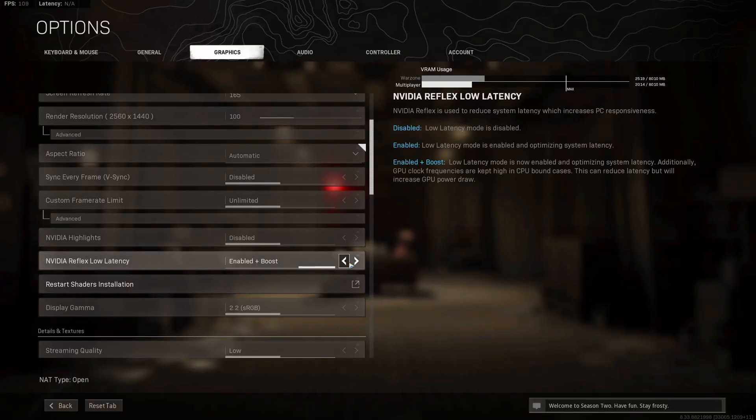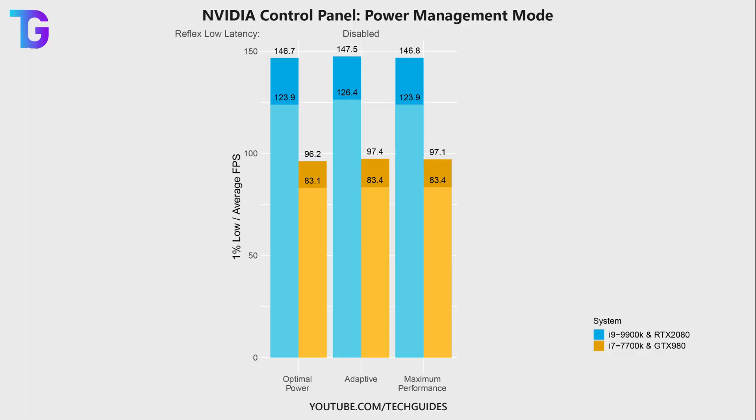For today's video I disabled Reflex Low Latency in-game and retested performance on the three different power management modes. Surprisingly, using adaptive mode gave slightly higher performance than optimal power or maximum performance, though the difference is within one FPS and may be within the margin of error. Re-enabling Reflex Low Latency in-game gives performance roughly equal to adaptive power. In conclusion, there's no significant performance difference between these power options. I would always recommend enabling Reflex Low Latency in-game because it significantly reduces input latency and makes the game much smoother to play.